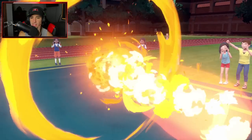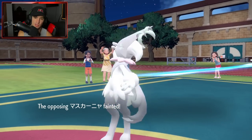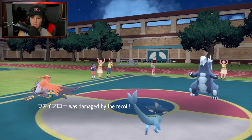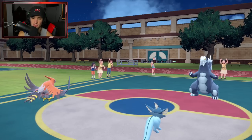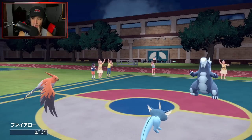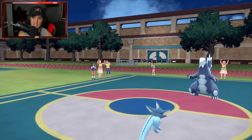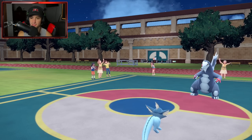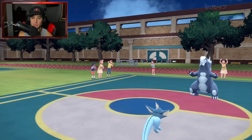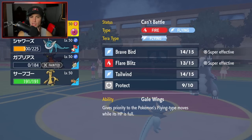We finally get rid of Maushold, and they don't have Dondozo or Tatsugiri yet. Baxcalibur goes to sleep — no Lum Berry please. No Lum Berry — great! Gholdengo comes out, two Pokemon left, and we get to choose whatever move feels best. Gholdengo comes out and Tatsugiri comes out with a Scarf — a little weird but I can deal with it. Shadow Ball might be our best play.